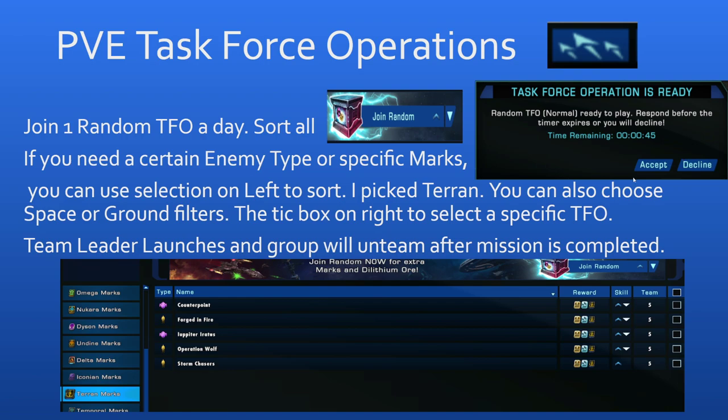Once you leave the TFO, your entire team will be un-teamed and you have to re-team every single time. This is because the TFO brings in strangers, and the game doesn't want you to remain in the team with those strangers, so it breaks you up after the mission ends. It can be a little tedious if you forget, because then you launch the next TFO and your friends aren't with you. So just make sure you re-team.